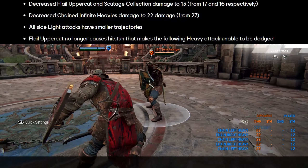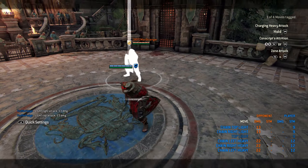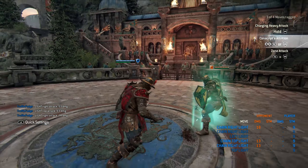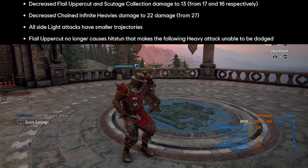Side lights now have smaller trajectories. It's really more noticeable in group fights, but basically if you're sort of far away or there are enemies around you, the lights aren't really going to interrupt and hit people. So that's what we know from that.